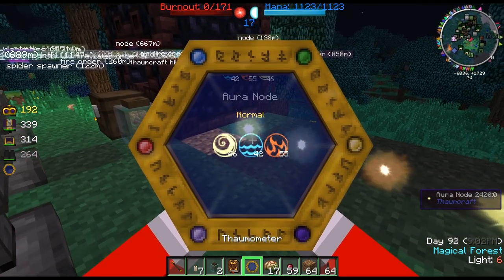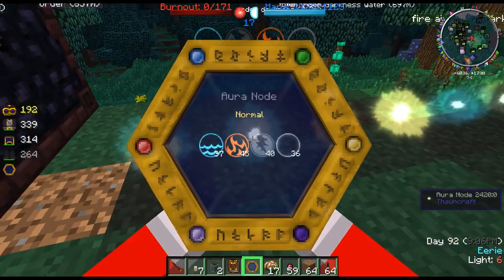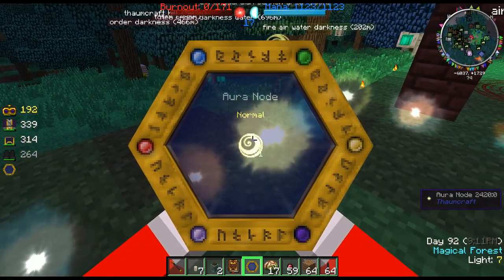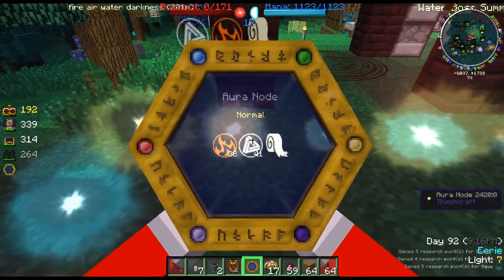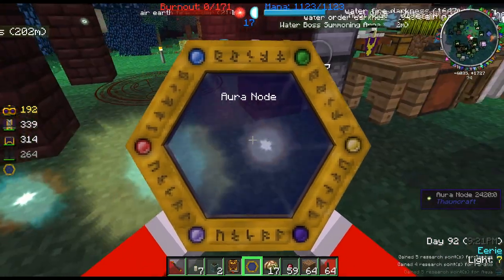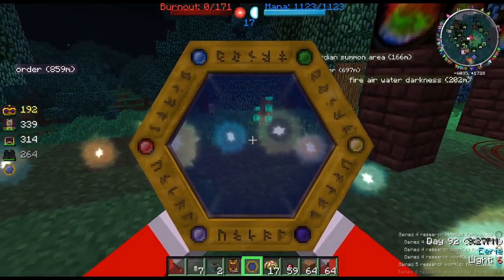The great thing about these is you can come up to them and hold right-click to research each aura node, and these will give you the aspects you need. As we go down the line, some were already researched and others weren't — we just got aspects from that. So that's something you want to know.